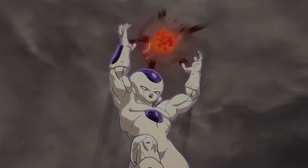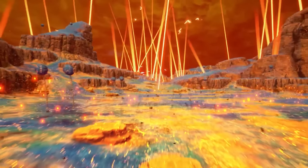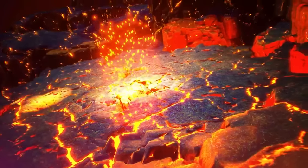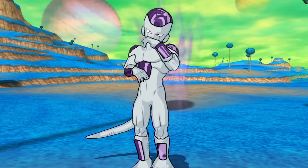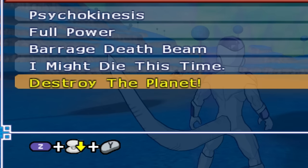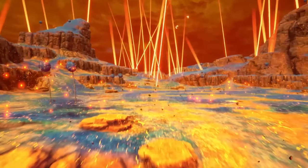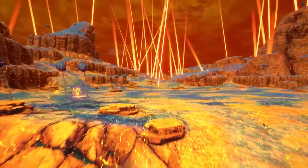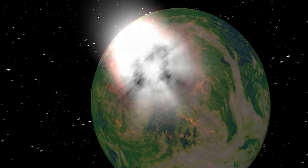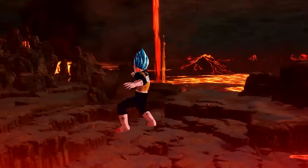In the next scene, Frieza is shown throwing his Death Ball at planet Namek, and immediately after the planet slowly begins to implode. What's really funny is that in Tenkaichi 3, this move is literally called 'Destroy the Planet' — and despite having that name, it doesn't do anything. Anyways, I guess this confirms that destructible stages are back, although the way they showcase the planet's destruction is slightly different. Usually they give us a look from space.